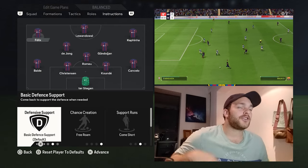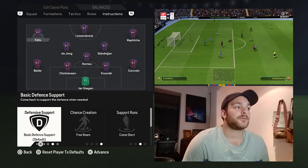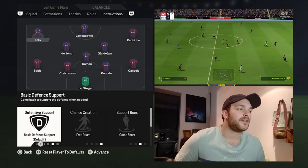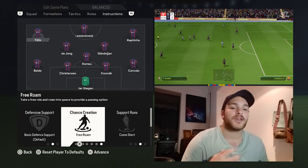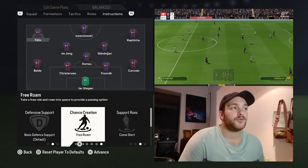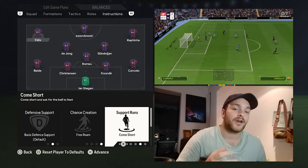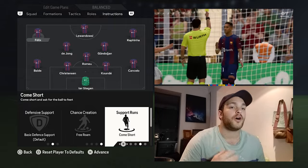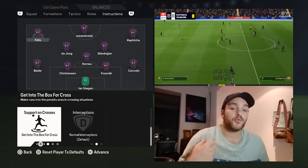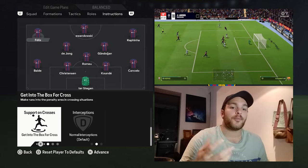Moving over to the left-hand side, Joao Felix has a slightly differing role. He is set to have basic defensive support — similar to Rafinha, he's not always going to help back but can do it sometimes. As for chance creation, it is set to free roam, so you want him to have a freer role — roaming in and out, staying wide sometimes, coming inside a bit more, linking up with the midfield. For support runs, he's set to come short — you want him to drop into the midfield in certain moments, staying close to Lewandowski, feeding off the little one-two passes and corner movements. Then get into the box — you want your left-side forward, Joao Felix, to always be in the box alongside Robert Lewandowski, adding another body in the offensive area.